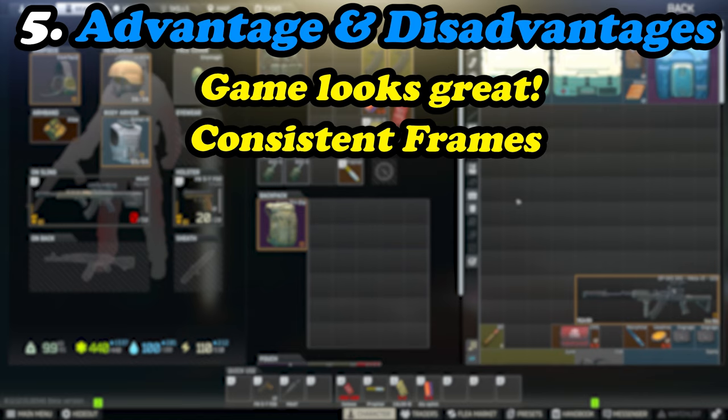The main issue I encountered was with picture-in-picture scopes — specifically the 1x mode within certain scopes. When you scope in, the picture-in-picture renders at a lower resolution and DLSS seems to struggle to handle it correctly, either not accommodating that resolution or upscaling it from a very low resolution, resulting in distortion. This isn't restricted to Tarkov — it's a DLSS issue I've seen in Crysis Remastered and other titles too, where scoping in shows jagged, distorted edges.